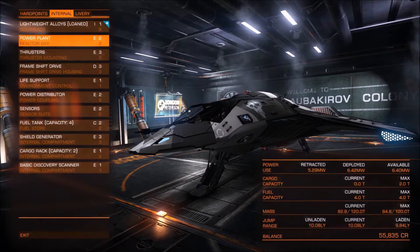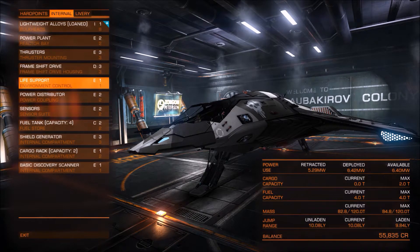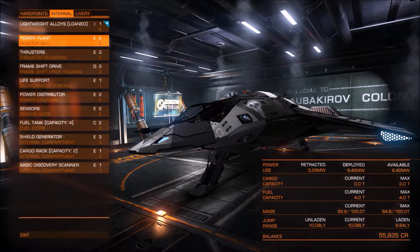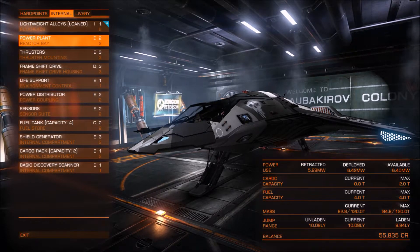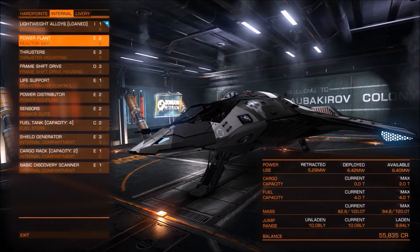So how do I resolve this situation? Never using my weapons would be one option — not a particularly good one. You can of course buy a new power plant, but the station I'm currently docked at doesn't sell any, and this also costs money which you may not have straight away. So you might not be able to afford upgrading your power plant immediately, but you still need to be able to use your ship's weapons and other systems. I'm going to demonstrate what happens if you try to deploy your weapons when you don't have enough power. So we're just going to launch our ship.